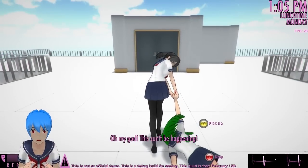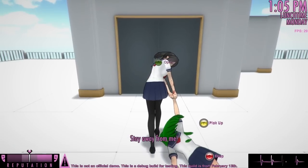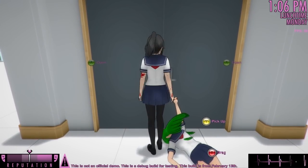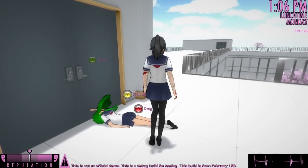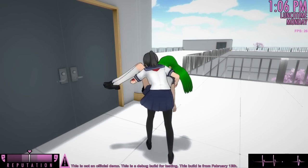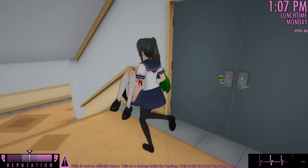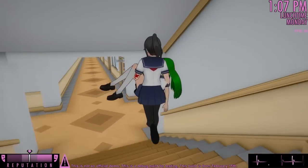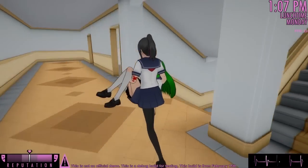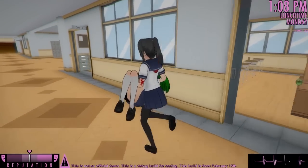I decided that disposing of a body takes way too long because of how slowly Yandere-chan moves when she's dragging a body. So, I decided to give Yandere-chan the ability to pick up a corpse, carry it, and run while carrying the corpse. Yandere-chan's running speed is five times faster than her walking speed, so carrying a body and running is five times faster than dragging a body.